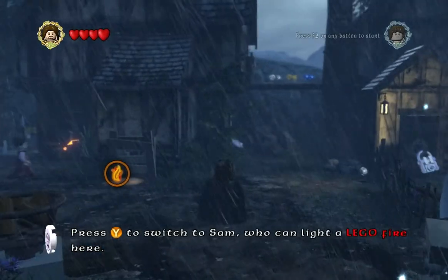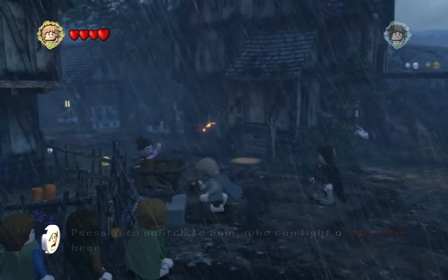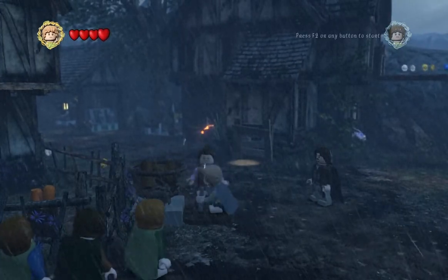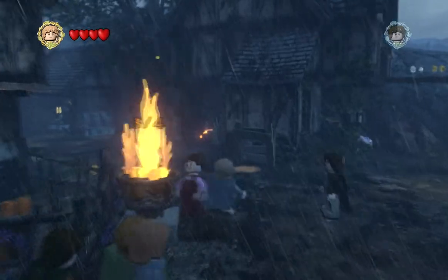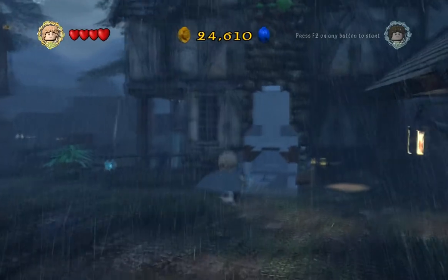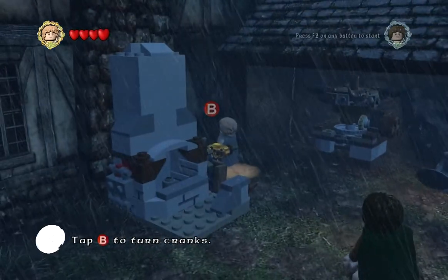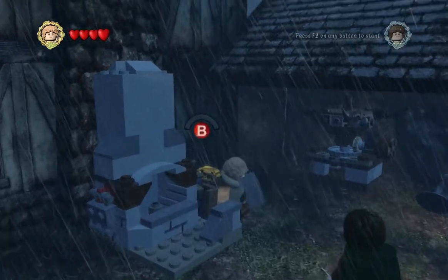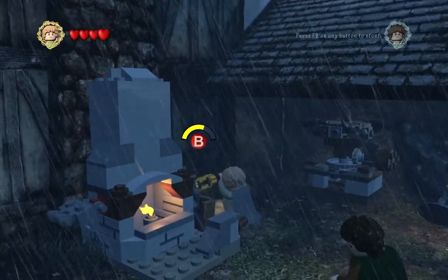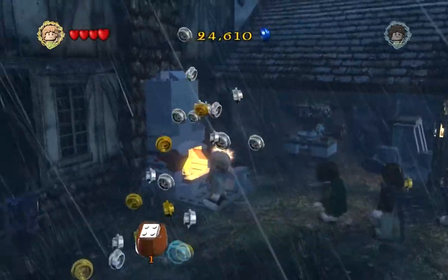I need to switch to Sam for lighting fires again. Didn't I light this one already? I wonder why it went out — it couldn't have been this torrential downpour. Oh, it was a different one. My bad. Oh, it's this little spotlight here. Press B to turn cranks. He's pressing. Woo! Hell yeah, I'll take that.